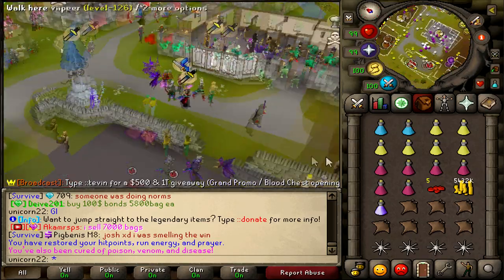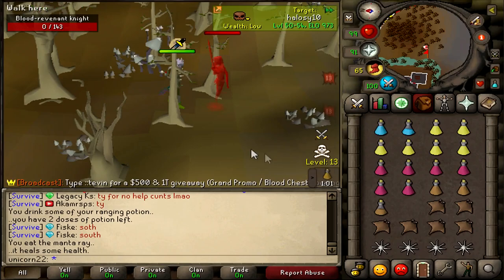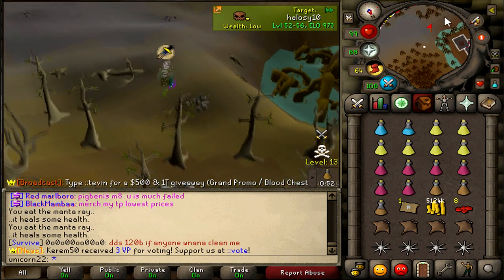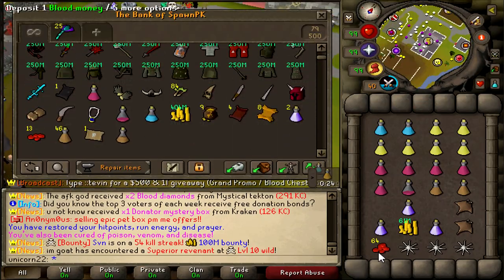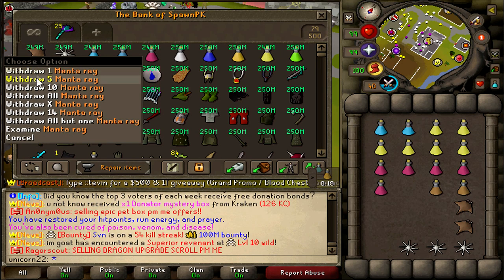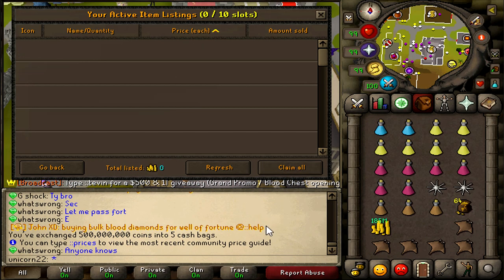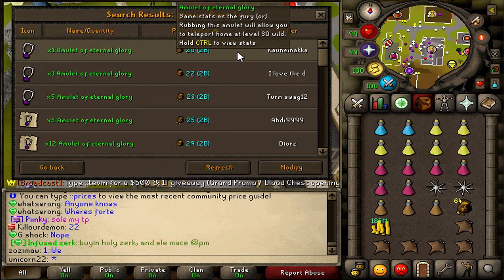Just teleport home and use that little button to get your spec back. We're going to buy a few stamina pots to speed up the process. Hopefully we can get a lucky superior early on — that's the best thing that can happen. Another trip has been survived. This is how you're slowly going to build up that bank value, with the blood money, coins, and even a few potions. Revenant teleport tablets sell for a decent amount too.